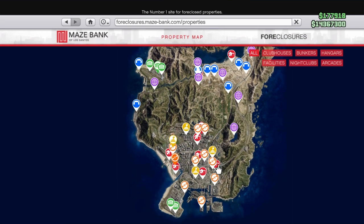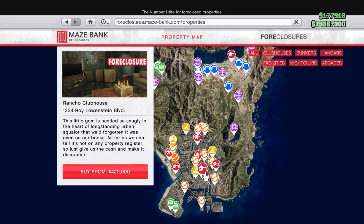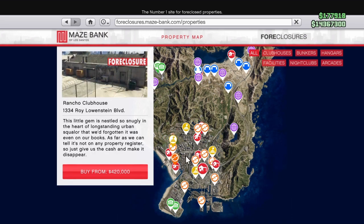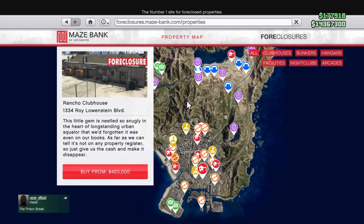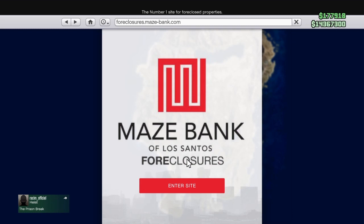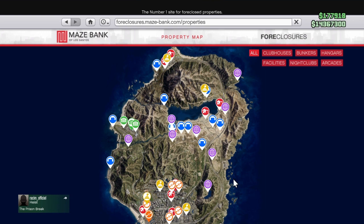You can get an MC clubhouse by buying it on the Maze Bank Foreclosures site — the red buildings. The CEO offices you can get at the Dynasty 8 Executive site; they cost a little bit more. So if you don't have either of those two, I would actually recommend that you get an MC clubhouse — that's a little bit easier. And you probably already have one because last week you also had double cash on all MC businesses.